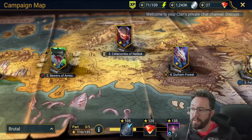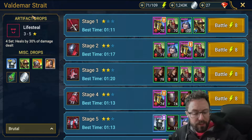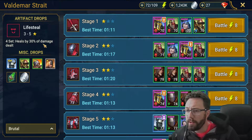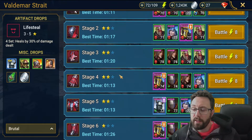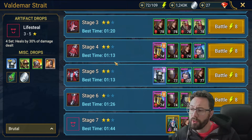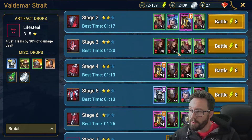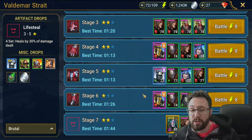Affinities matter so much in this game. For example, stage eight — the Valdemar Strait — lifesteal gear is very powerful early on: you heal for 30% of damage dealt. If you've got a champion dealing damage, this is just the best gear, particularly with counter-attack accessories or any counter-attack champion in your roster. However, this stage is absolutely full of Force affinity enemies, which will wreck a magic hero. My level 50 Tyrell can't consistently solo this stage.